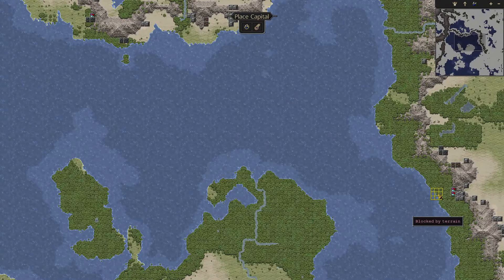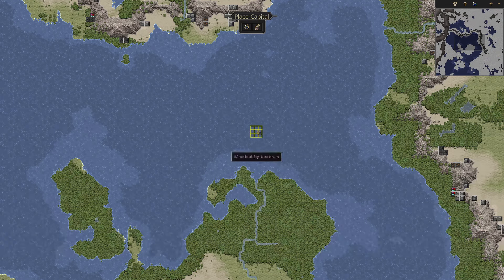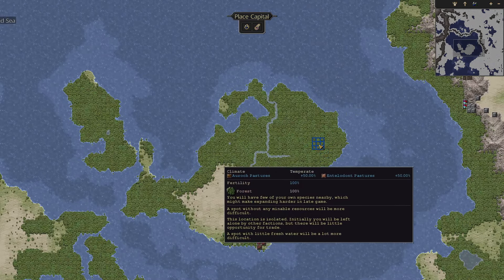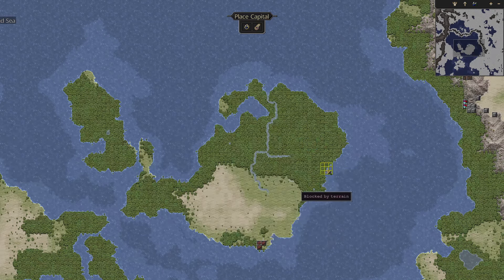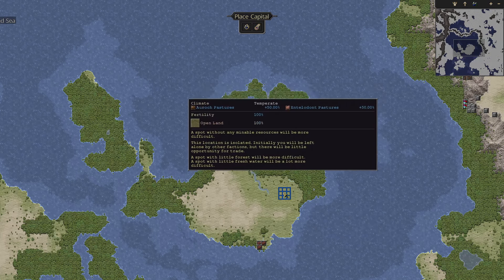Once you're happy with your titles just click confirm and from here we get into the map generation screen. You can choose a random map or one of the pre-generated maps by clicking on the arrows on either side. We'll go with the random map and also change the latitude so there's either more hot climate or cold climate. Additionally you can also input a seed or just choose a random one. If you'd like to play along at home with a very similar world you can pause now and copy the seed from this video. Once you're happy with your settings just click the generate button and the map will begin to generate, then you can choose the site for your capital.